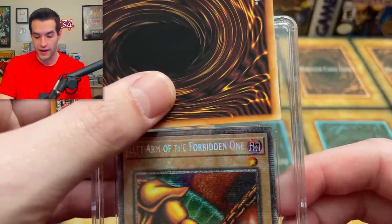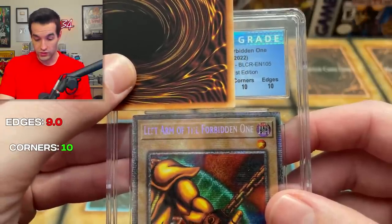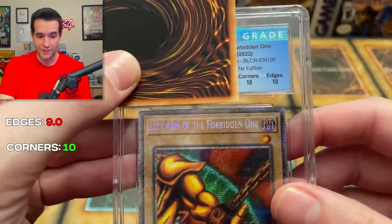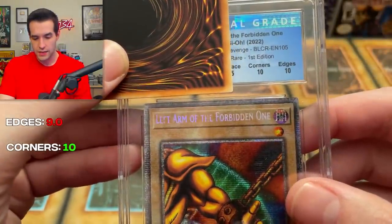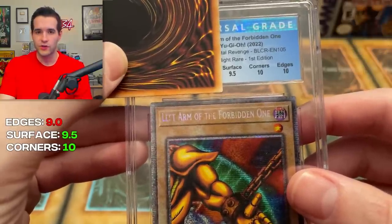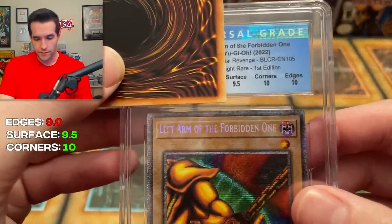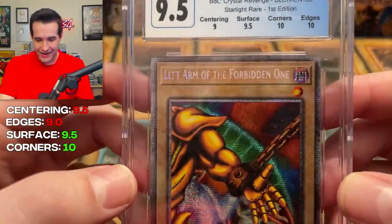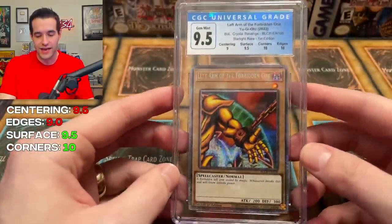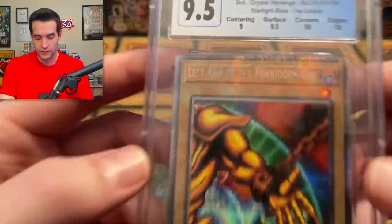Left arm reveal — edges: 10, great start, all three have had 10 edges so far. Corners: 10 — a great start with better centering, you've got to believe. Surface: 9.5. It's really hard to get a 10 surface because the entire card has to be perfect. Centering: 9. All right — nine centering, so we got enough to get the 9.5 overall on the left arm of the Forbidden One. You can see there's a little surface dimple there.